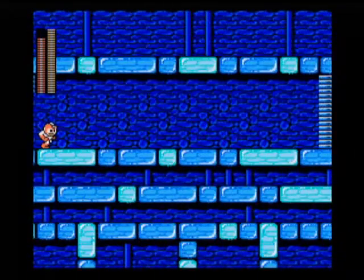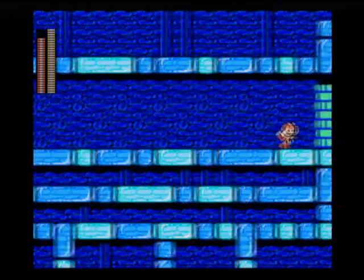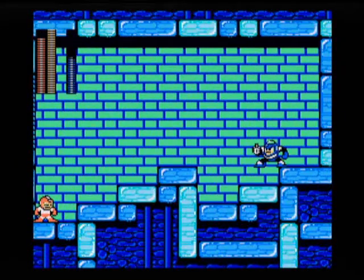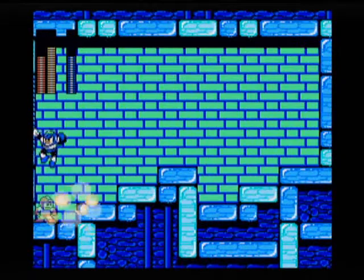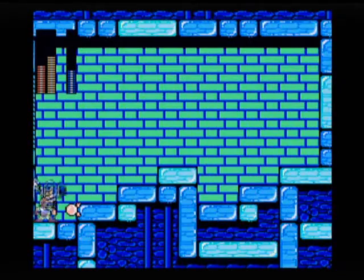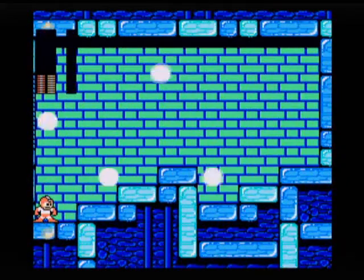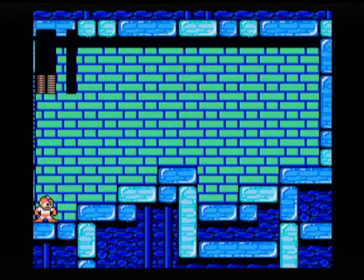Here we go, it's Flash Man! He is weak to the Crash Bomb, but it's kind of hard to hit him with it because it takes a little while for the bomb to actually blow up. This fight's not very pretty. You want to try to set the bomb when he goes to drop off that first ledge, and you should hit him real good with it. Then he'll just sit here and bounce on top of your head, and hopefully you can kill him before he kills you. Kinda like that. Thought that went fairly well. Wasn't pretty, but it went well.